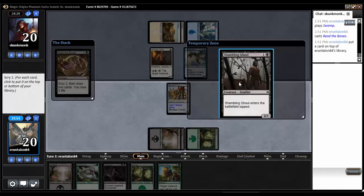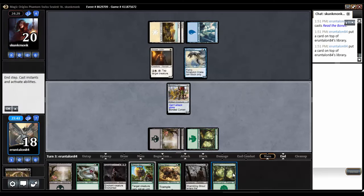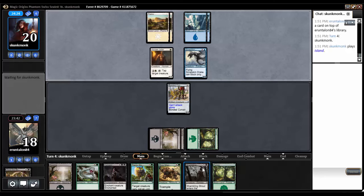And a Shambling Ghoul, which would also be decent enough. So I think we'll put that on top as well. We'll draw them both and then pass the turn. Next turn I think we'll see Shambling Ghoul come down — perhaps, maybe.